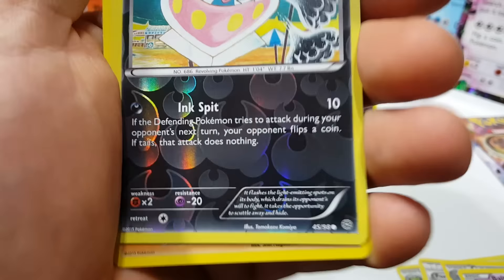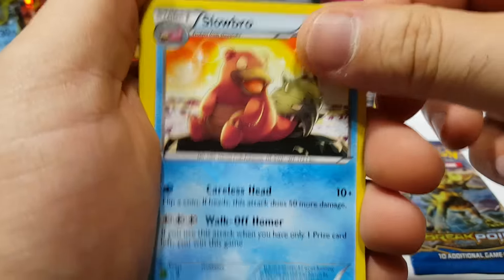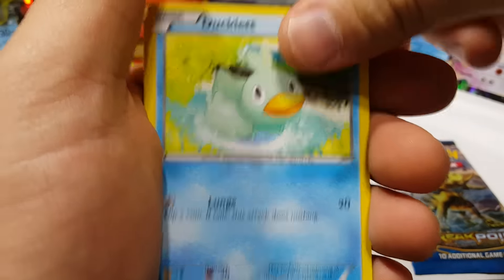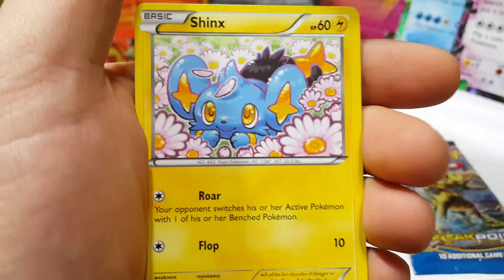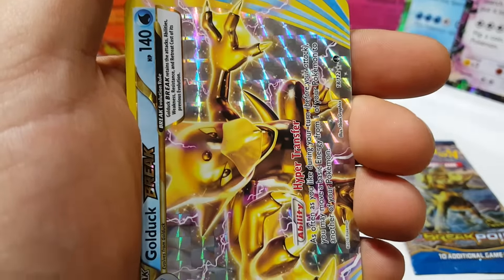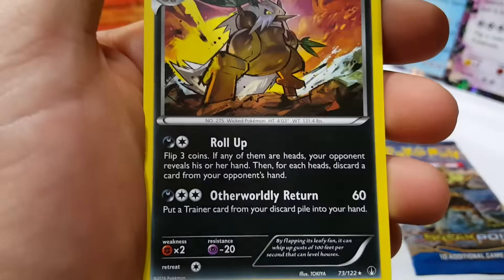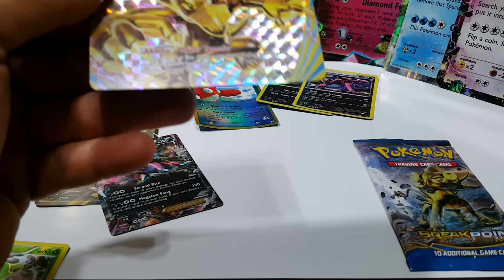Let's hope Breakthrough has something good. Slowbro, Frogadier, Frogadier, Lapras, Temple, Ducklett, Glammeow, Spritzee, Shinx. Goldduck Break — nice! I like that. Shiftry non-holo. Okay, so far two decent pulls.